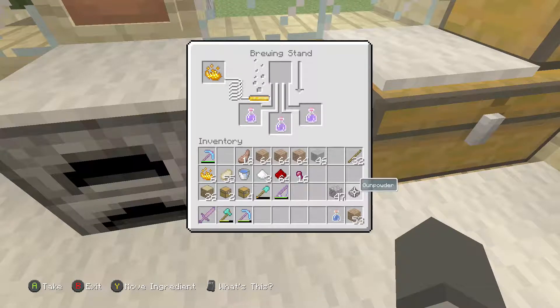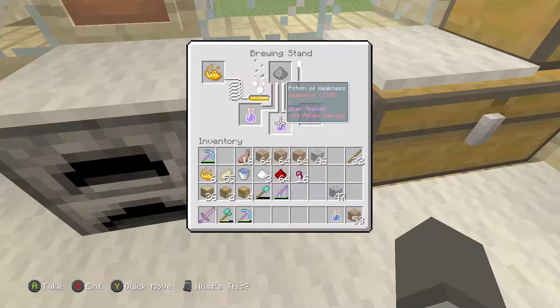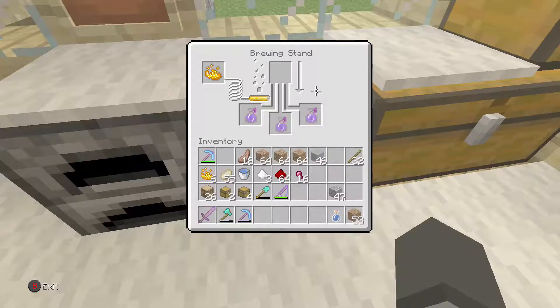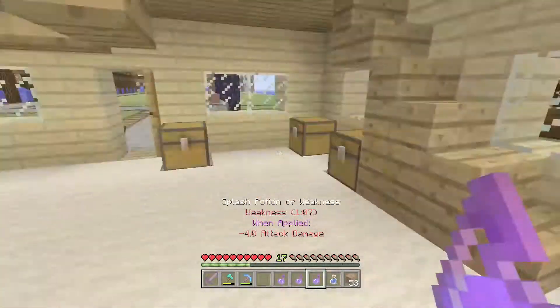Right, now what do I need to make it a splash potion? Gunpowder or redstone? I feel like it might be gunpowder. Okay, we're going to attempt this — please don't mess it up. Come on, what will it make? The moment of truth. Oh my god it worked! Hell yeah!